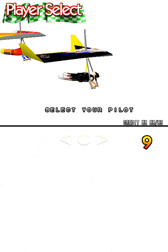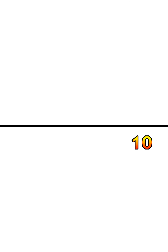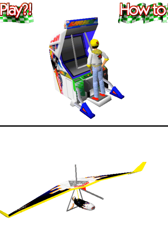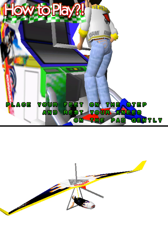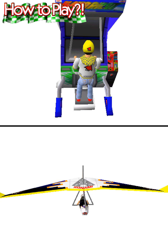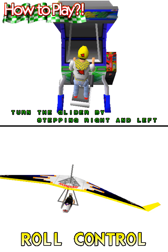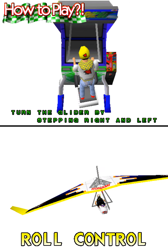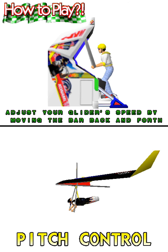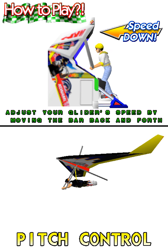Select your pilot. Select the course. The step will be released. Place your feet on the step and rest your knees on the pad gently. Turn the glider by stepping right and left. To increase speed, pull the bar towards you. To slow down, push the bar forward.